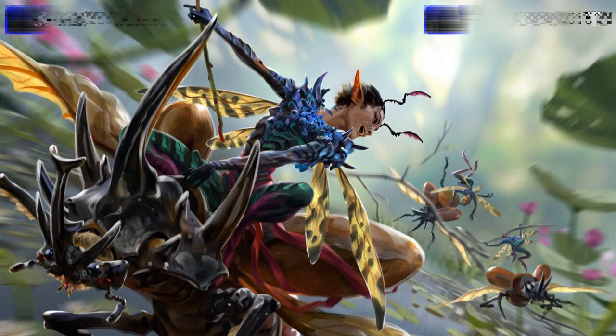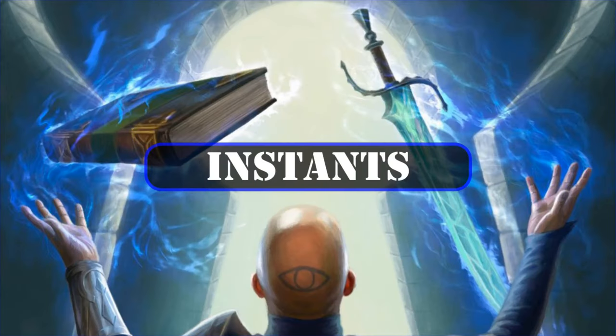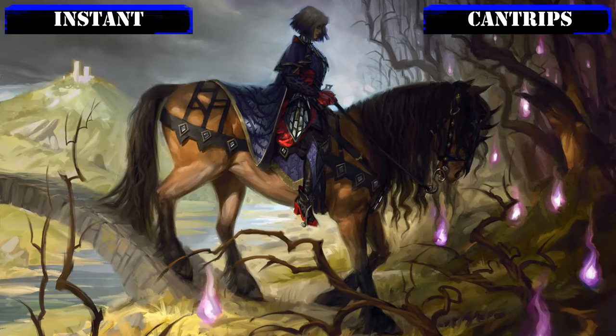That covers all our creatures, so let's move on to our instants. Seeing as our build's main goal is to cast spells on our opponent's turns as often as possible, it should come as no surprise that our instant category will be our largest, consisting almost entirely of cheap and efficient cantrips, draw spells and removal so we can proc our commander as often as possible and make the most of our token creation.